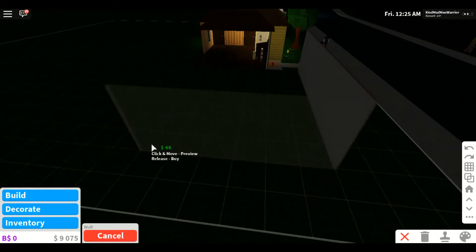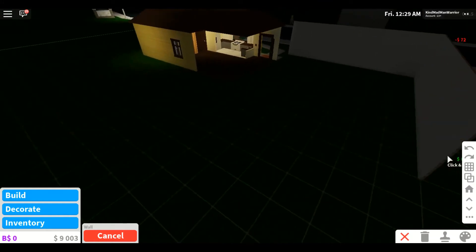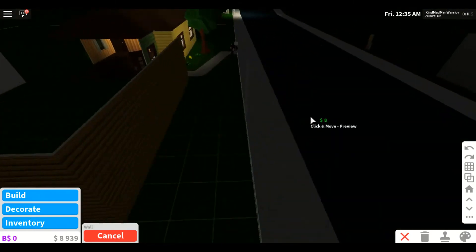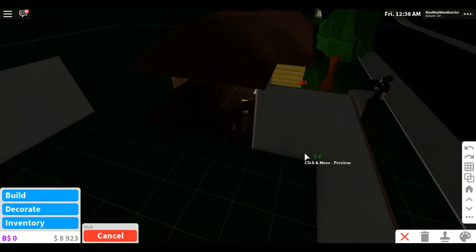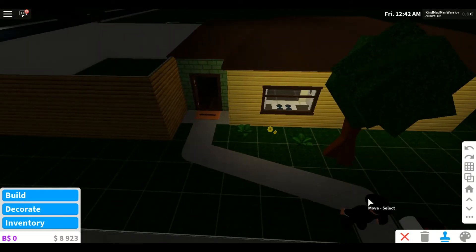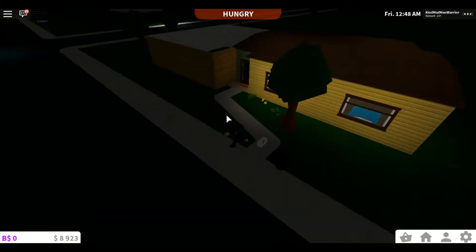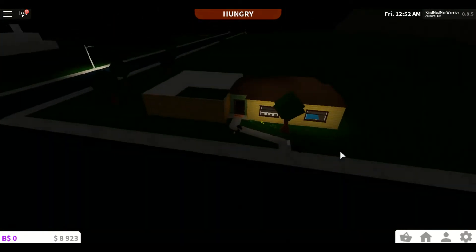I've decided the interior color will be this for now — I'm not totally confident about it, but it's just a starting point. If you have any ideas about interior designs, go ahead and tell me in the comments below. Looking at it now, the flooring is okay but the interior design definitely needs to change.